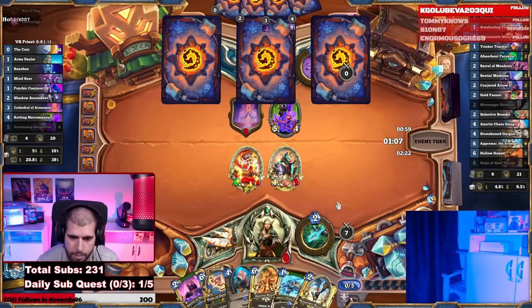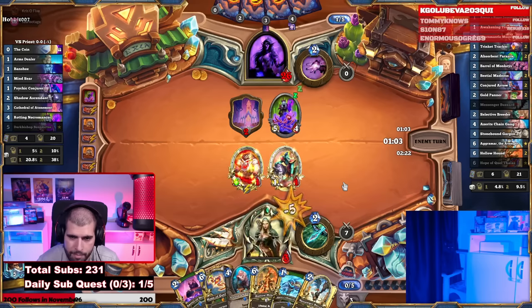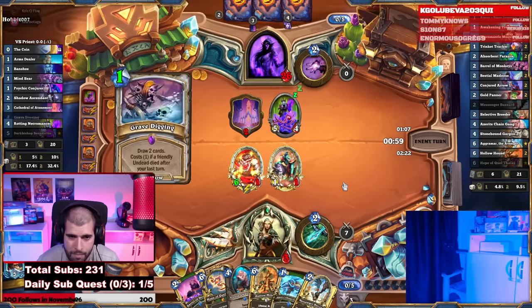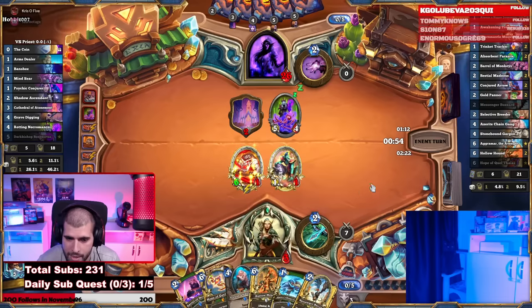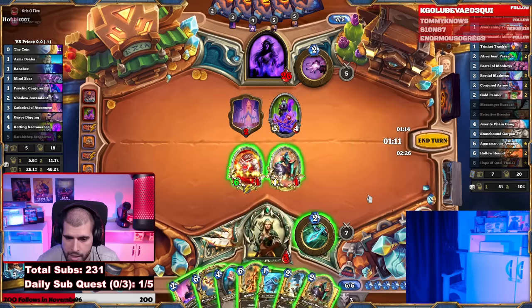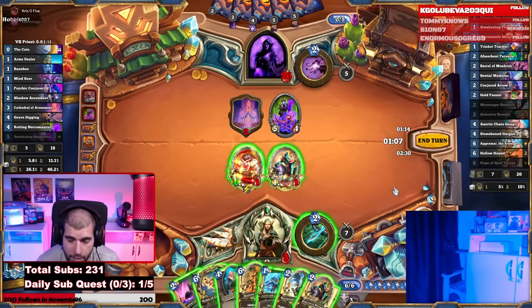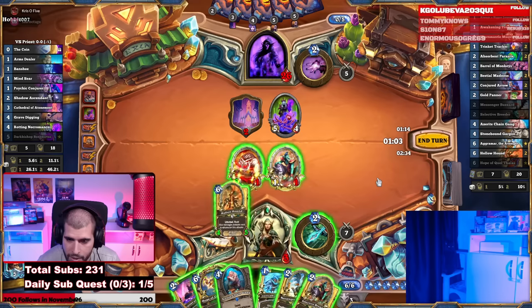Come on, play another minion. If he has the 1-mana Mindseer that kills us. He doesn't. He should've used location first so he can see if he finds it. He doesn't use location at all, that's kind of weird. Sadly we're going to have to Hollow Hound here on the 5/4 anyway — whip out Hollow Hound and slap it into the 5/4.